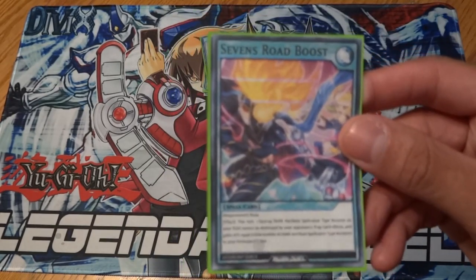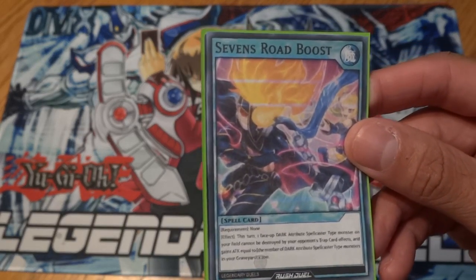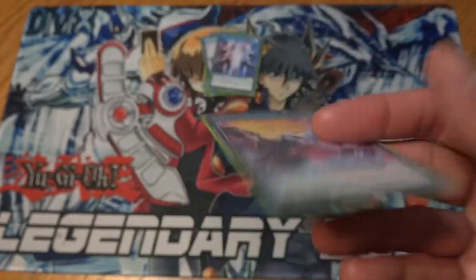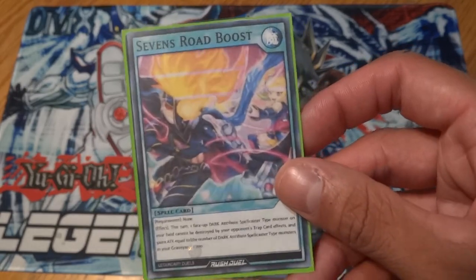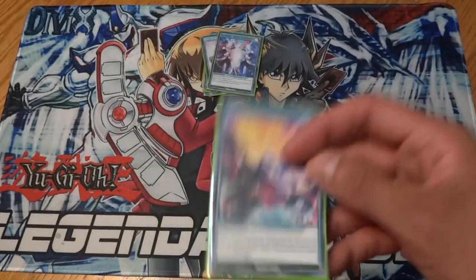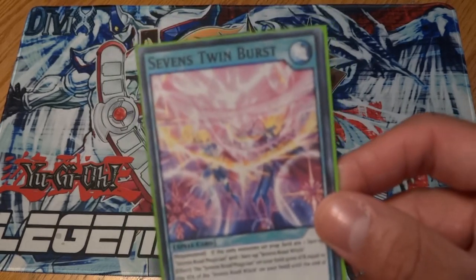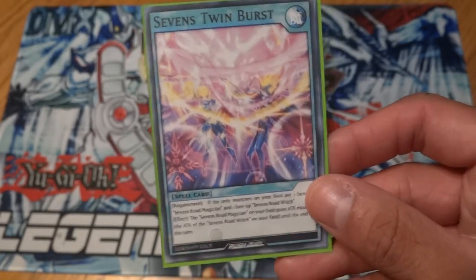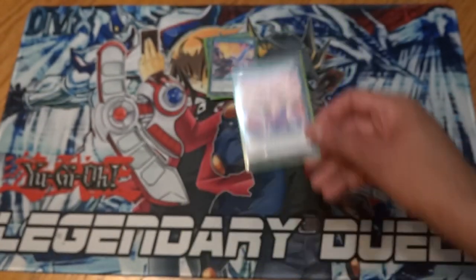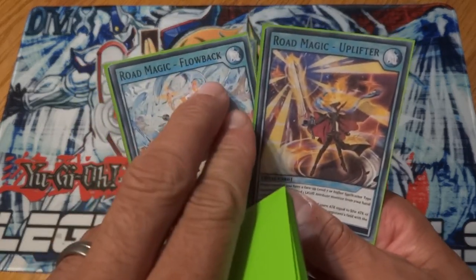Seven's Road Boost is a really good card — it makes your dark spellcaster monsters unable to be destroyed by your opponent's trap effects, and they gain attack equal to the number of dark spellcasters in your graveyard. So Sevens Road Magician is protected from traps and gains 200 attack for every Sevens Road monster in the graveyard. Seven's Twin Burst is basically the same as Dark Magic Twin Burst — it gives the attack of Sevens Road Witch onto Sevens Road Magician. I added Road Magic Uplifter and Road Magic Flowback to the main deck.